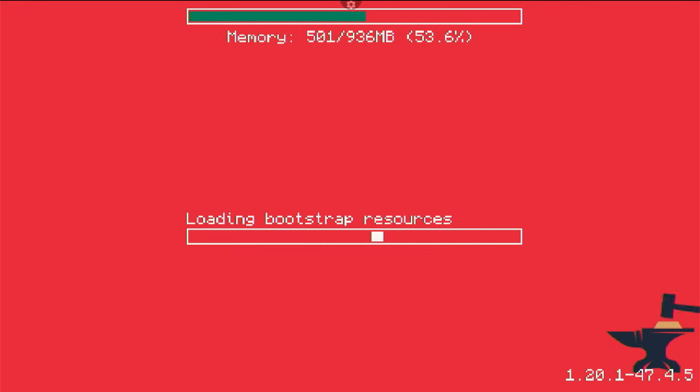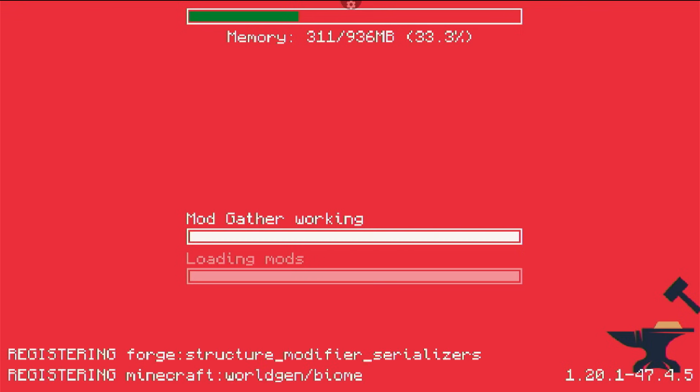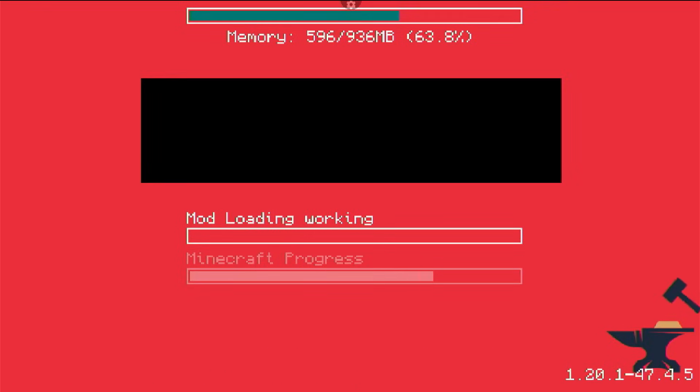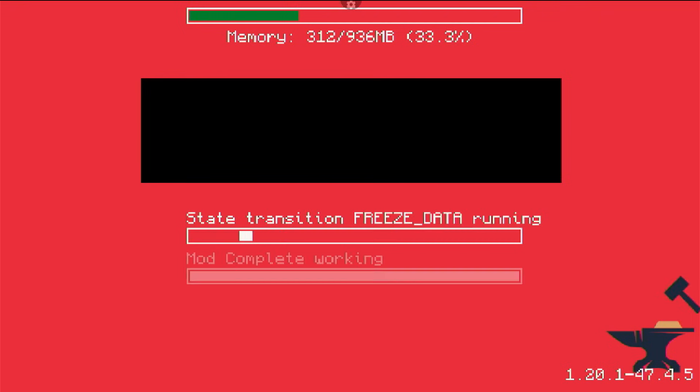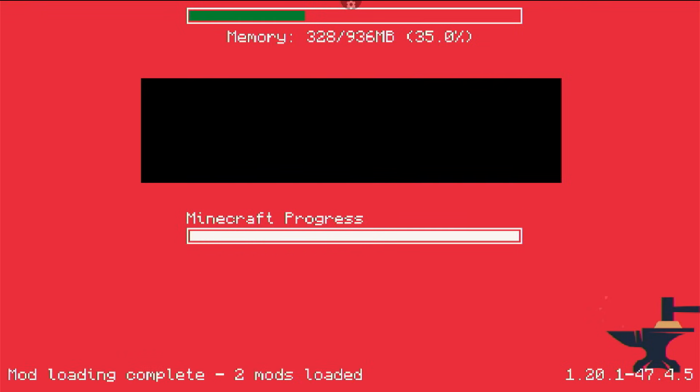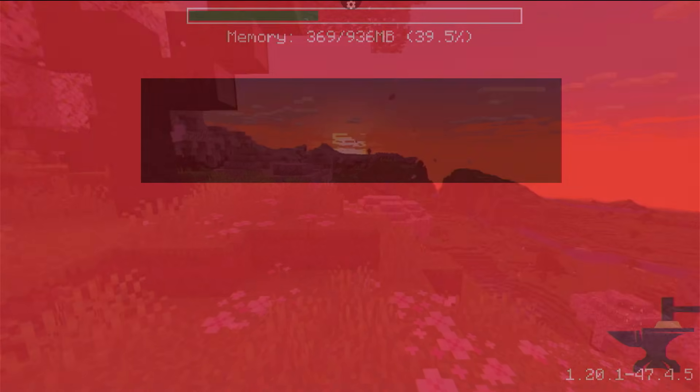I did a video recently about how this device performs with the latest version of Minecraft — 1.21.11 — even with my mod pack. My mod pack, Optimobile, is not going to boost a potato device. All that mod pack has is the generic optimization mods like Sodium and other mods that work great alongside Sodium for better performance. In that video I was getting 150-plus FPS with the same settings.